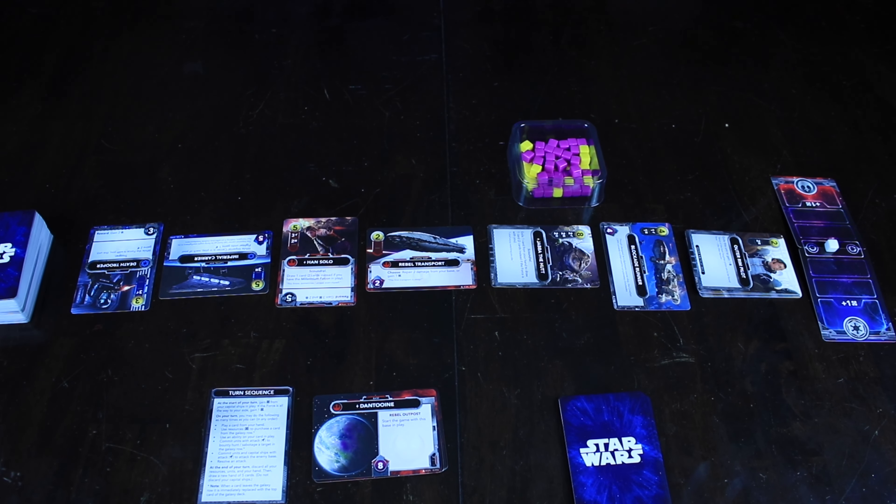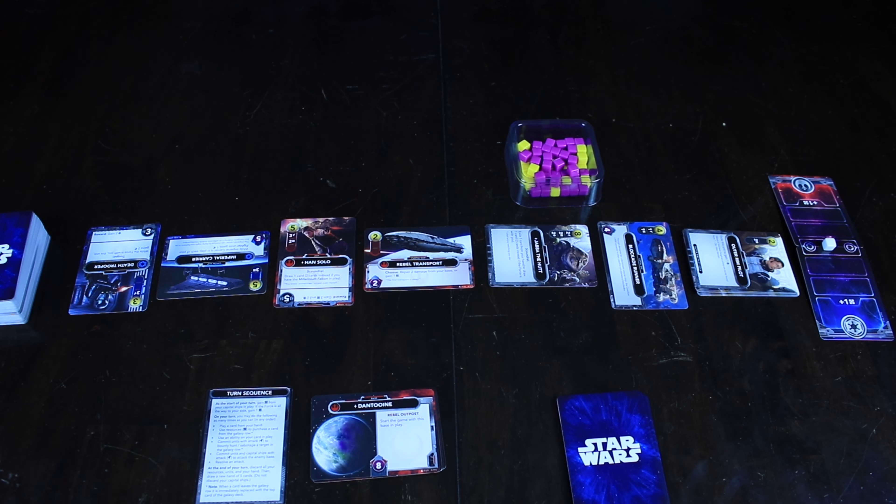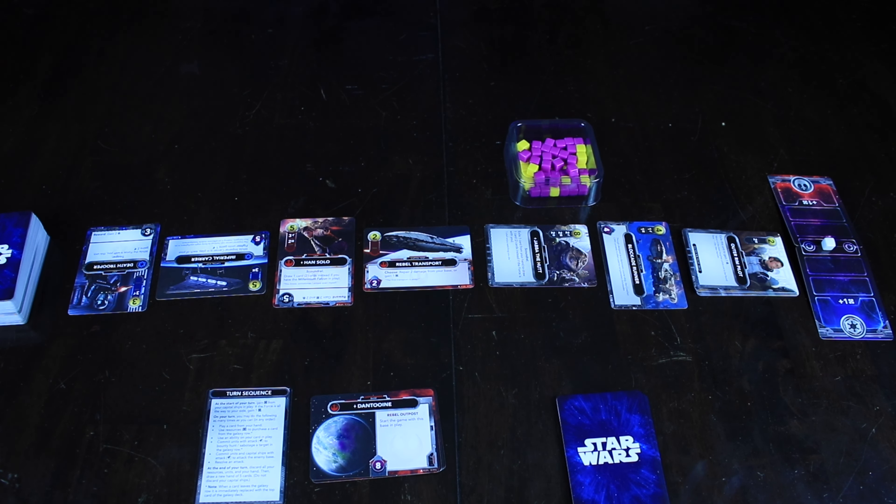Here's our setup for Star Wars: The Deck Building Game. The first thing we're going to do is figure out what planets we want to use — these planets are our bases, and that's what we're trying to protect. The winning condition is to knock out all the other player's bases. Everyone has a starting base worth eight health. The other ones you get to choose — there's a recommended first-game setup, but after that you choose four and put them underneath your starting base.